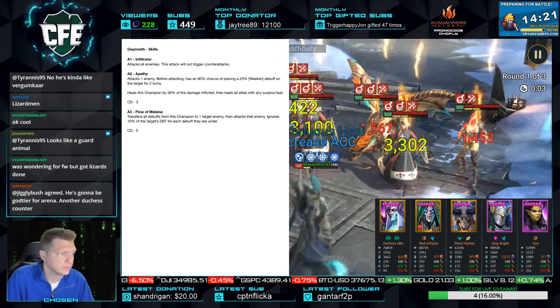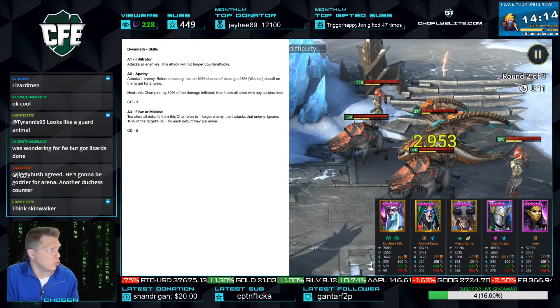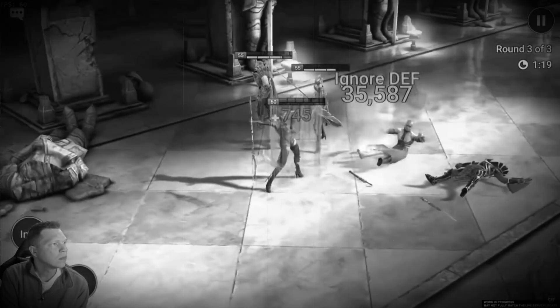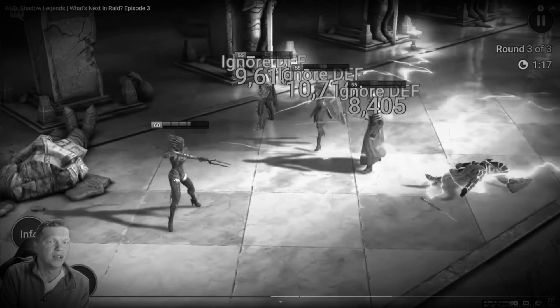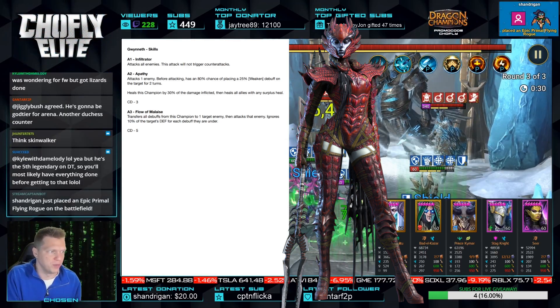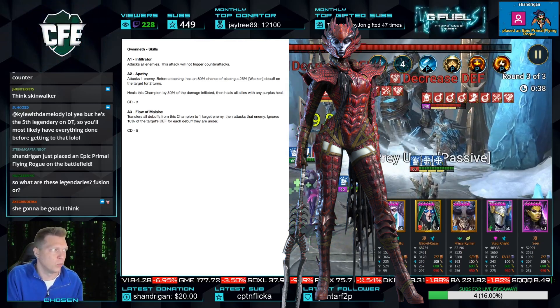Now let's go to Gwyneth. By the way, this is my first time going over these — I'm reacting live just like you are. Gwyneth, Infiltrator — attack all enemies on A1. I like that. She'll hit hard and hit fast, so fast that her enemies will have a tough time hitting back. I always suspected this champion has some sort of mechanic like canceling out counterattacks — can't be counterattacked. And there it is: this attack will not trigger counterattacks. That's exactly what I said in their teaser video.